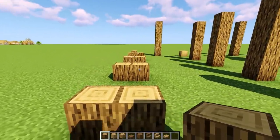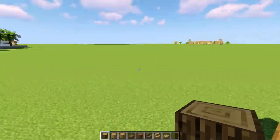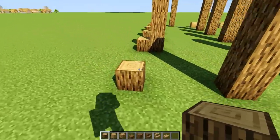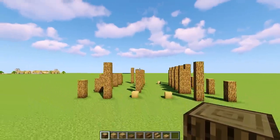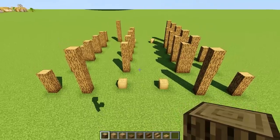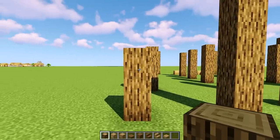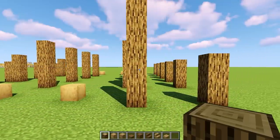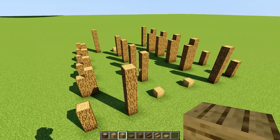The next row on the inside, those pillars are going to be four: one, two, three and four. The last row is going to be the same as the first row — just three: one, two and three. That's all the pillars laid out. To recap from front to back, the heights are three, four, six, five, five, six and three.